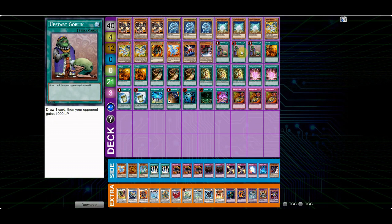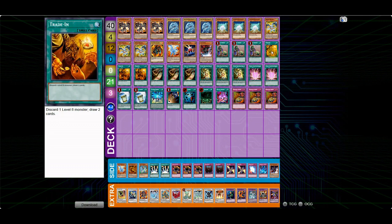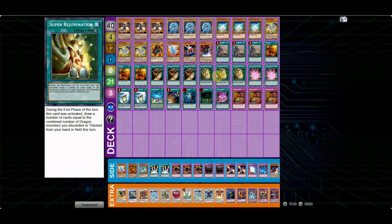For the spells, of course the three Upstart Goblin. I've messed around with no Upstarts and I feel you have to play three — three is mandatory in my opinion. Yeah, there are times where you miss lethal if they're at 8000, but the consistency is just too important, especially in a deck where you have to maximize consistency. I think Upstarts are a staple.